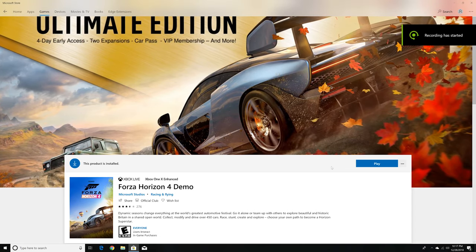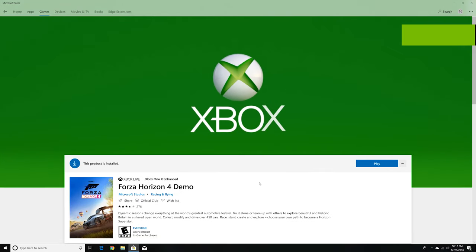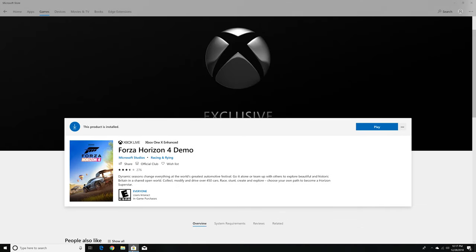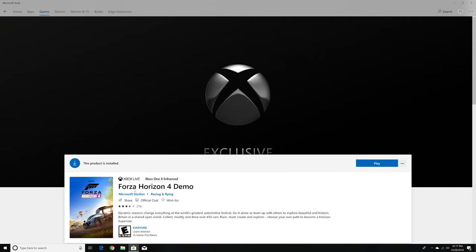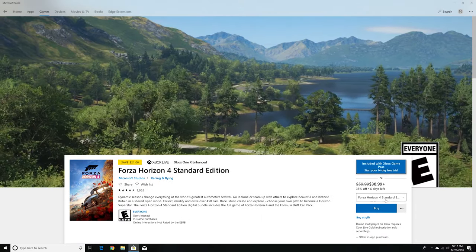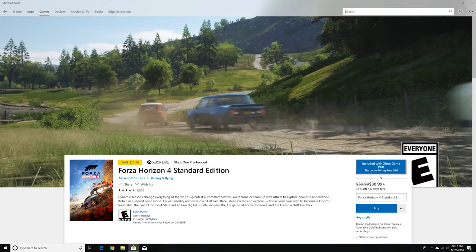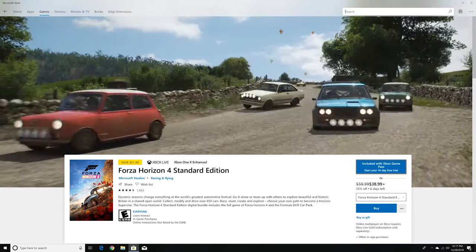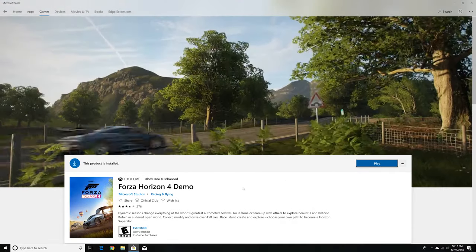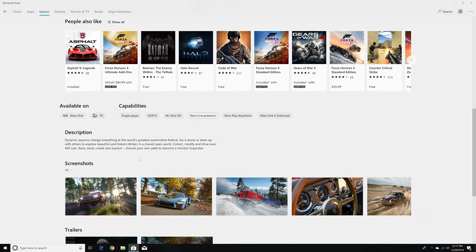Hey guys, today I'm going to show you how to play the Forza Horizon 4 demo. It's going to be a really exciting game — it just released two months ago. You can play the demo on the Microsoft Store so you don't have to buy the game. The real game also has a 14-day trial. It's available on Xbox One, Xbox One X, and PC.